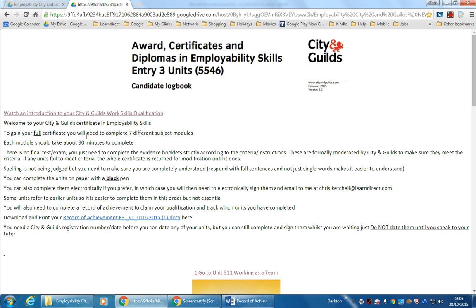To gain your full certificate you'll need to complete seven different subject modules. Each one should take you about 90 minutes to complete. There is no test or exam. All you need to do is complete the evidence booklets, but you've got to do it strictly according to the instructions.